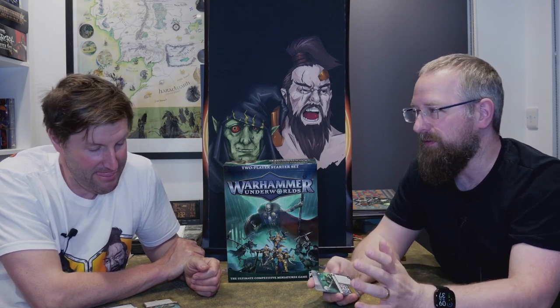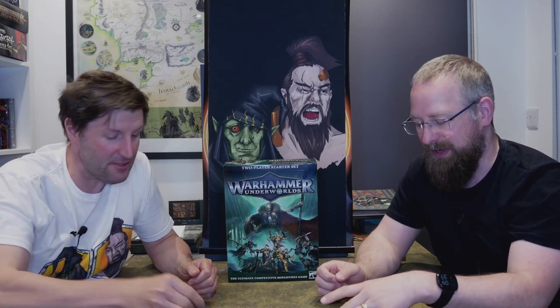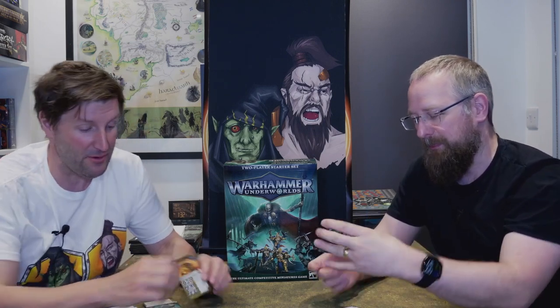We're recording this a little bit before the release date, and GW have spoiled quite a lot of these changes already, so we're not going to go super deep. We're going to quickly run through the warbands and what's different from when they first came out over five years ago. They've got different card backs, different fronts, different artwork — the new style card backs. All the artwork is like the alt art cards they used to do, with different pieces of artwork for each fighter.